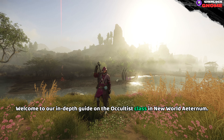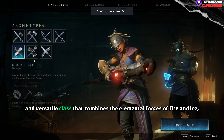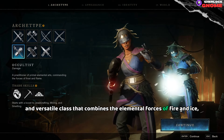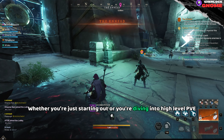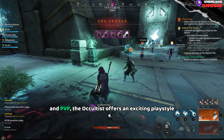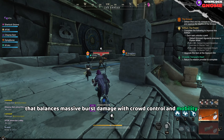Welcome to our in-depth guide on the Occultus class in New World: Eternum. If you're looking for a unique, powerful and versatile class that combines the elemental forces of fire and ice, then you're in the right place. Whether you're just starting out or diving into high-level PvE and PvP, the Occultus offers an exciting playstyle that balances massive burst damage with crowd control and mobility.